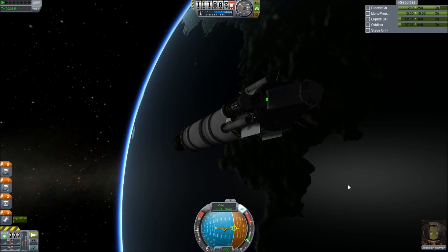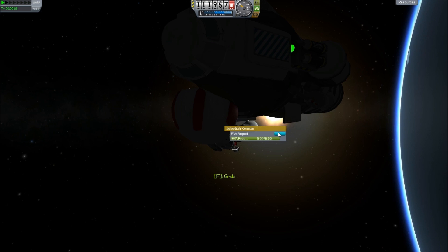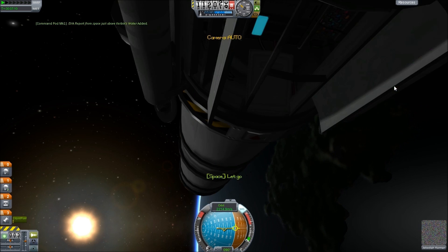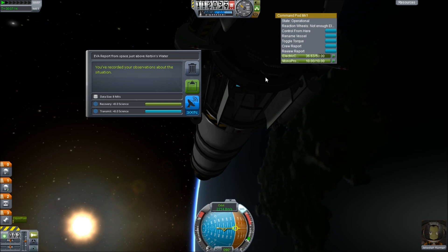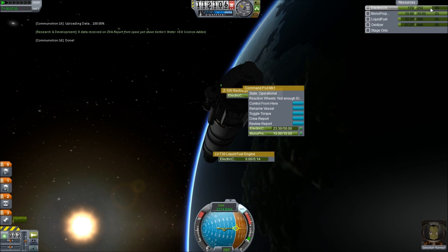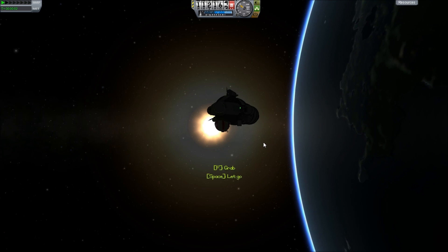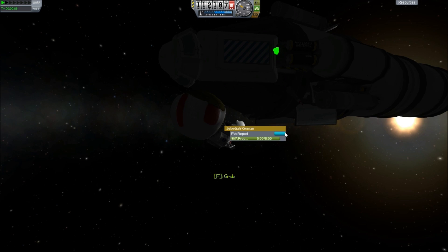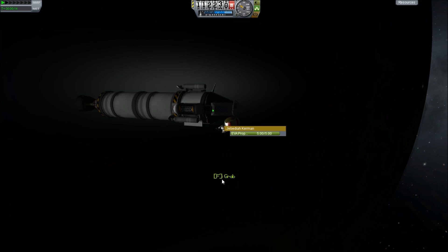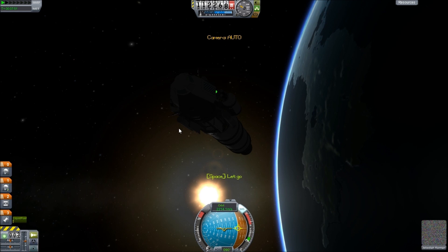We will hop outside again and this time we should be above something else. I think there's science for being on the ladder. Now we're above the water, so we will keep that. Get inside, select it, and transmit it - we can do this all day. Well, we can do it till the batteries run out. Hop out again, let go again, and more science. That's the water - it looks like we're over a huge sea, so that's no good. It's also getting dark so I'm not going to be able to see what we're over. Let's just get back inside - we can do some EVA science another time.